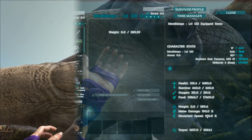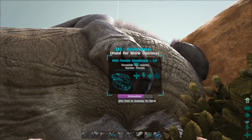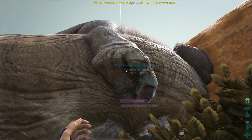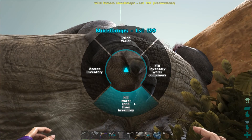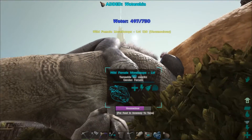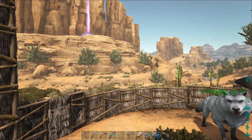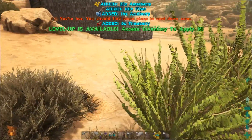Hey, look at this — Morellatops water: 627 out of 750, and she's just knocked out. We can drink water from this knocked out dino! Can we fill our waterskin? 'Fill water tank from inventory, fill inventory water containers' — bam! Full water! Our waterskin took down 100 of her natural water, which is super crazy but cool because I was worried about how we were gonna get water up here while taming this thing.